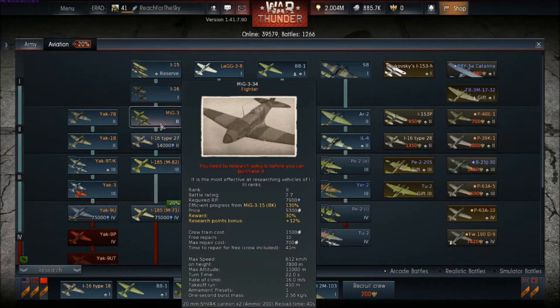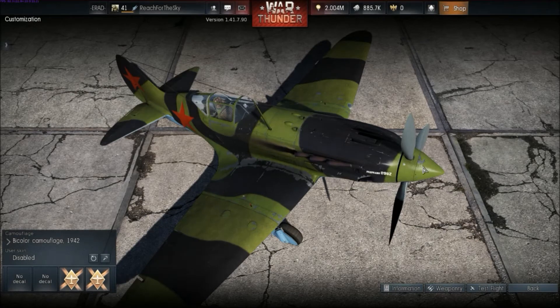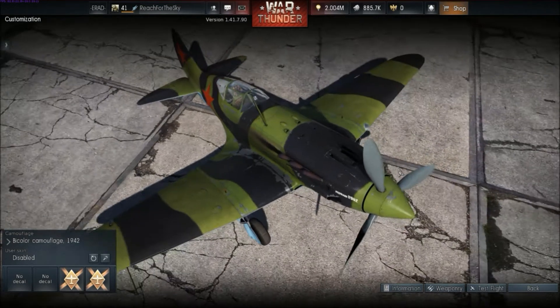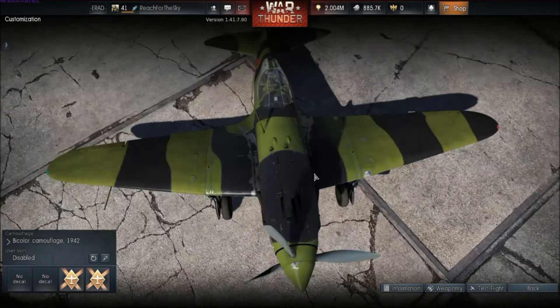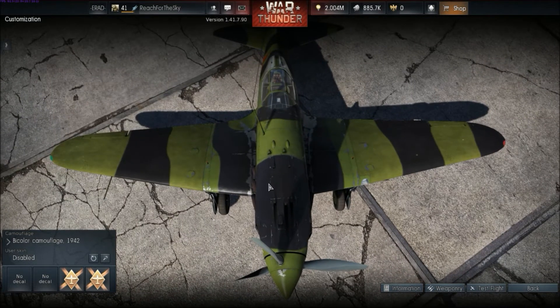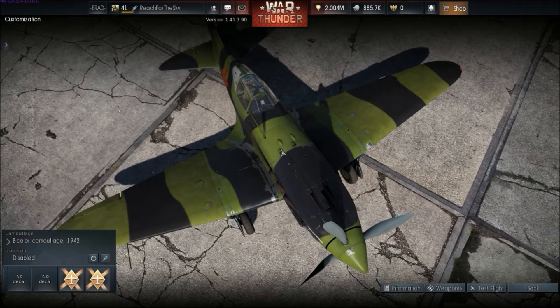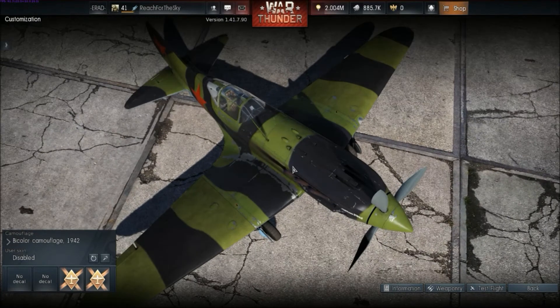The first variant of the MiG in War Thunder is the initial production variant, the MiG-3-15. The in-game model is an early type. You can tell this because it lacks the long, narrow fairings of later models, which allowed fitting of larger caliber weapons. Instead, you've got these small cowlings and bulges. Later on, these were replaced by single, long, thin fairings.